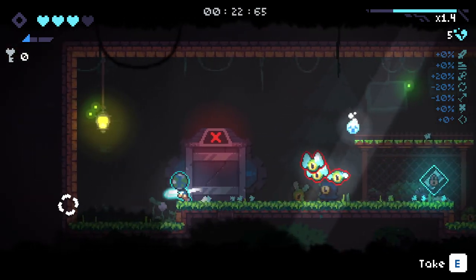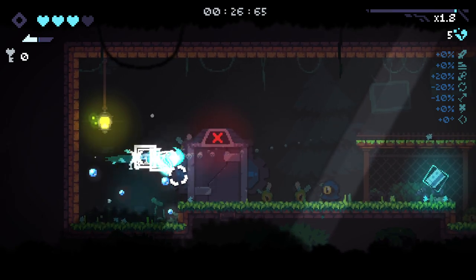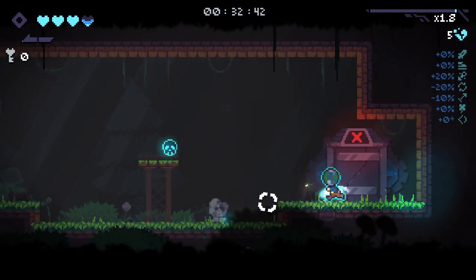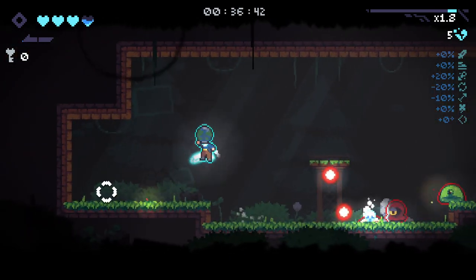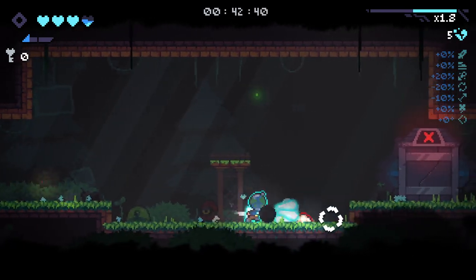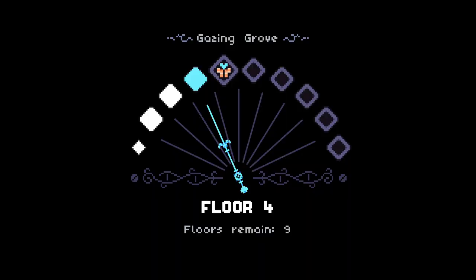First things first, we are required to find the first secret room, so be very vigilant about that. We also need to get quite a lot of HP, which means we probably don't want to trade away any of our current HP at all. Which is not something I would normally do. Normally the first few floors are where I go really hard on HP trading, so a bit of a different philosophy to how I normally play.